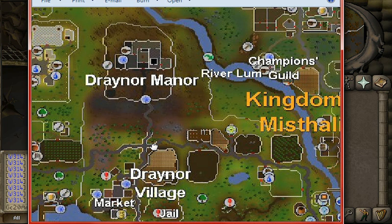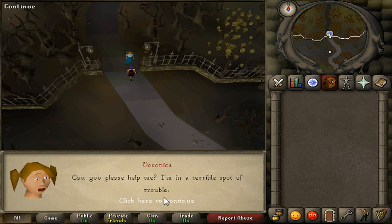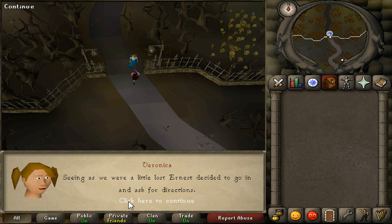To get to this quest from Lumbridge, go to Draenor and then to Draenor Manor right here. Right here in the front there is going to be a very worried Veronica, and she is where you're going to be starting the quest off. Warning: there's going to be things to run away from so you may get hurt. Bring food if you're level 3 or particularly low level — other than that, this is a level 3 friendly quest.